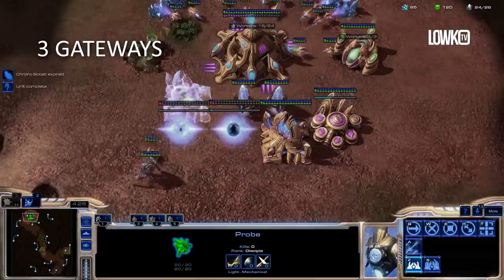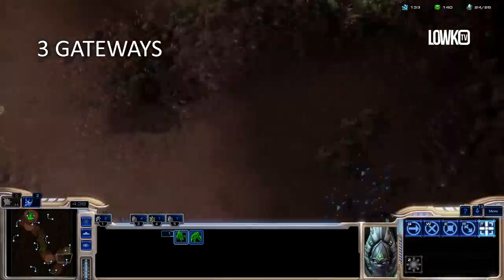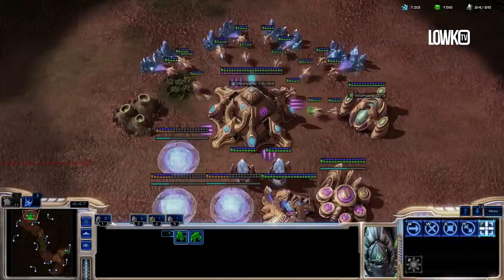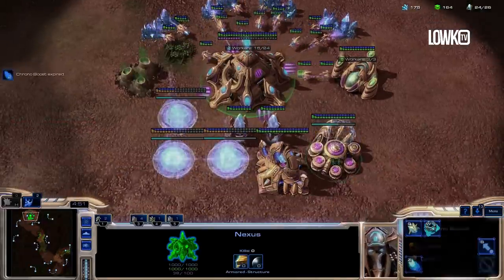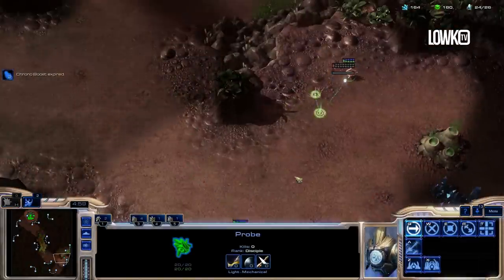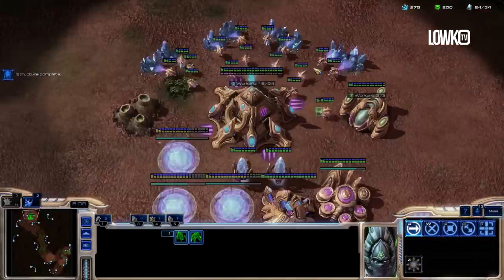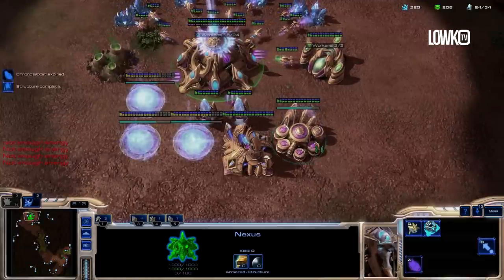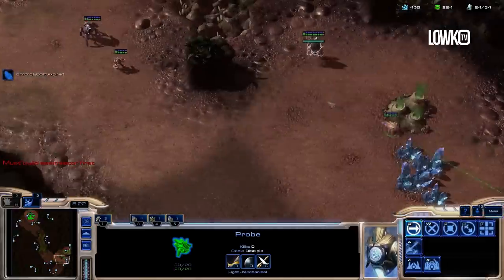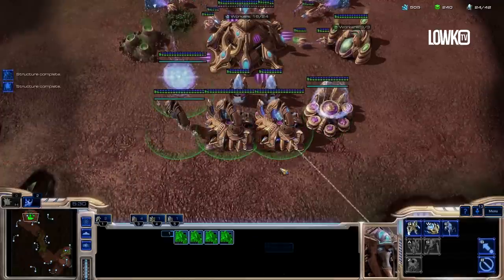Gateways 2 and 3 going down, adding up to 4 gateways total. I keep chrono boosting the Cybernetics Core warp gate upgrade, because as soon as that finishes, it should line up perfectly. Now this is also the point where I start making proxy pylons — one a little further from my opponent for safety in case he scouts me, and a second one quite a bit closer to his natural. My zealot has arrived on the other side of the map, my stalker is about to as well, and if you can spare the APM you can try and micro around, but it's most important that you finish all these buildings at the right timing. The closer I get to his base, the closer I can warp in for the inevitable fight.